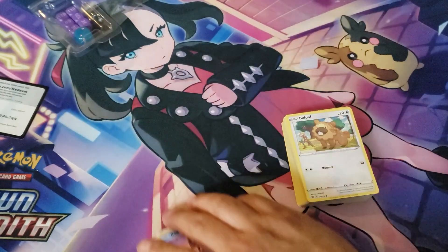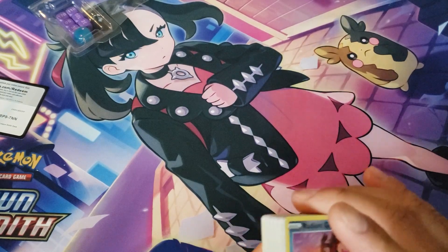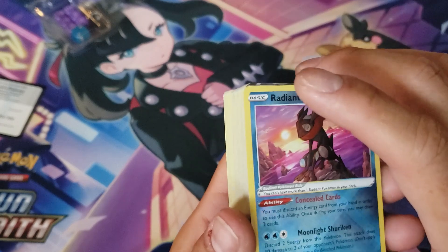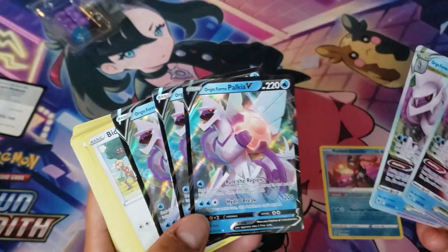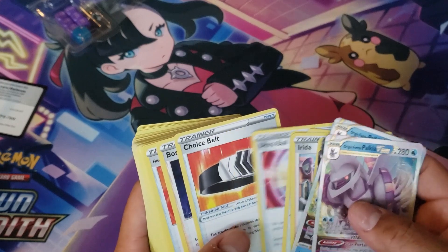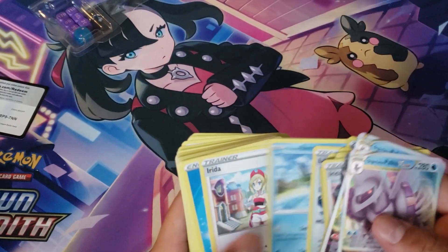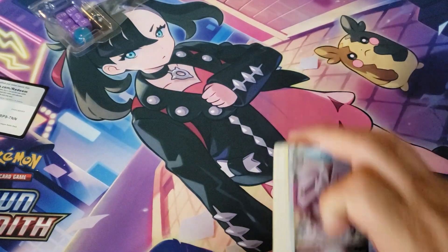Like I mentioned before, these decks are really good from what I hear. Especially because it comes with this Radiant Greninja — pretty hard to get in booster boxes — so you just get it here easily by buying the battle deck. And you get the Palkia V and Palkia VSTAR. A lot of these cards are also holo in Astral Radiance, and I think they're kind of hard to get, so you get some pretty good cards in this League Battle Deck.